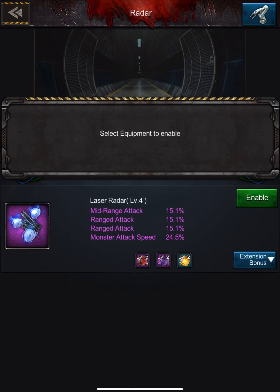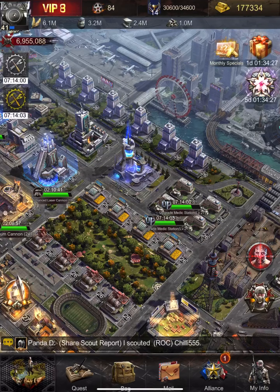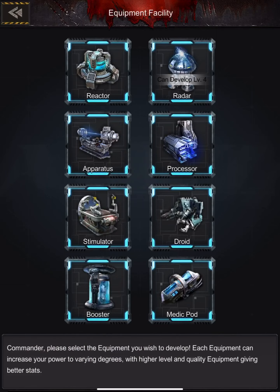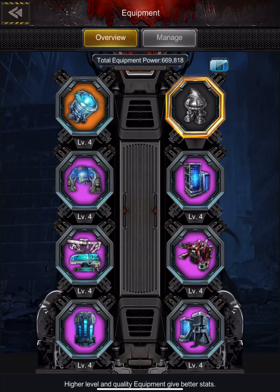I disabled the laser radar just so I can show you guys this. Now you can see I have all purple, and this one that's disabled is also purple — all purple except for one orange.